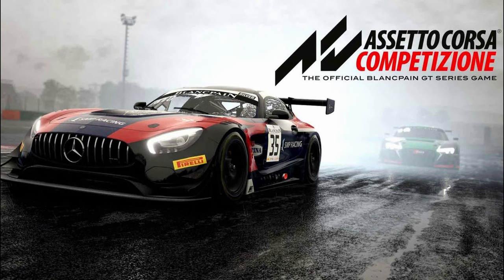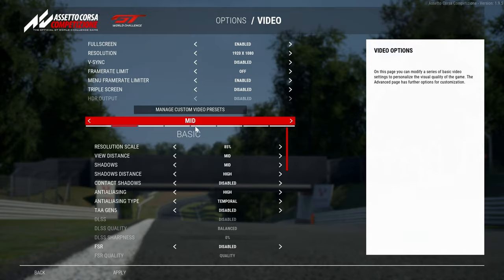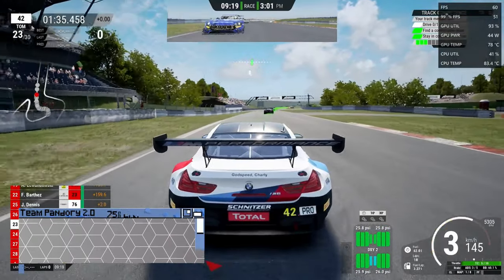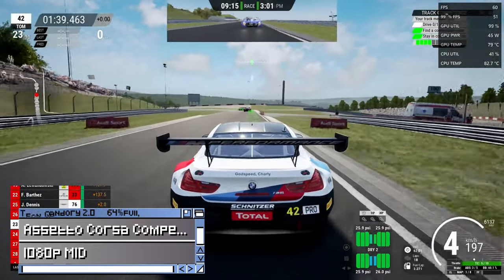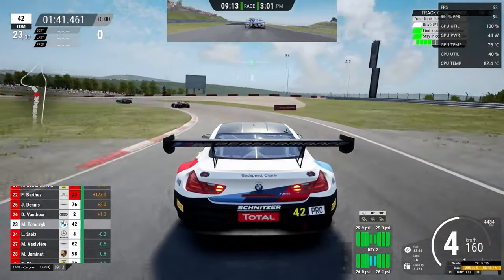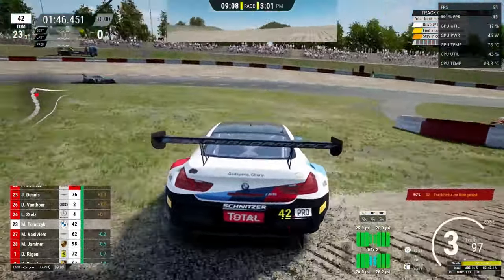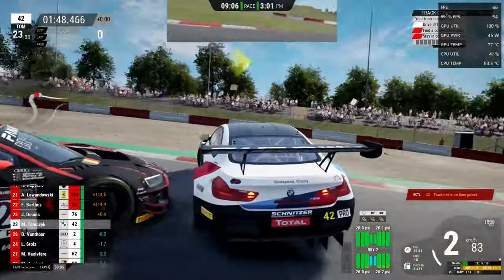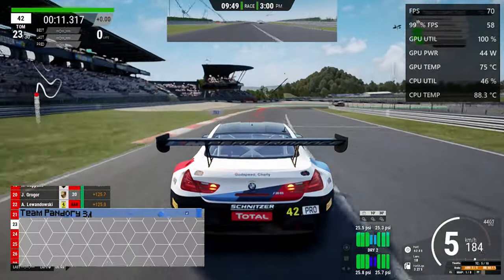First up is Assetto Corsa Competizione, and the graphics settings are set to 1080p mid. While it runs around 60fps, there are some dips. If we lower our resolution to 720p with FSR upscaling, we'll get a much smoother experience.